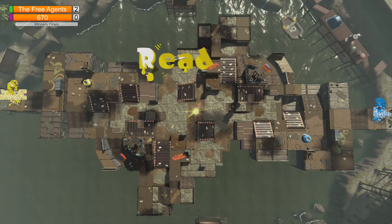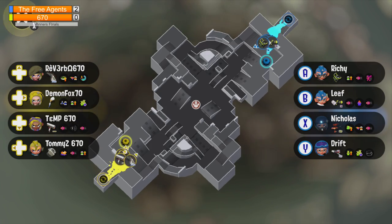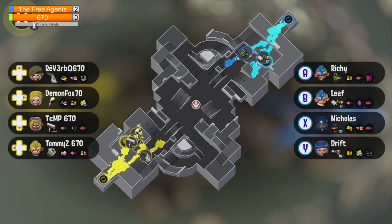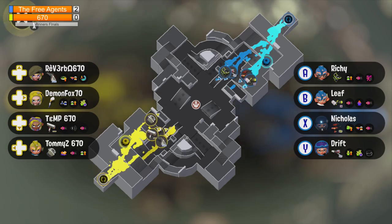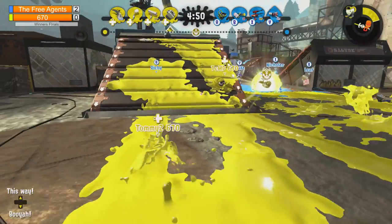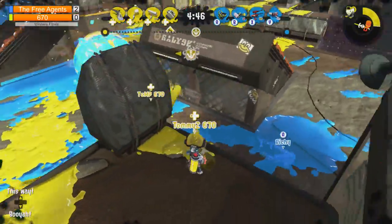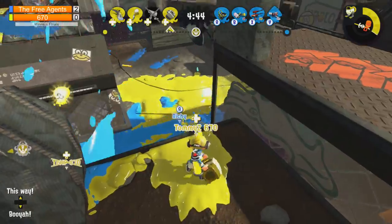The team comps for the free agents: we have a Sloshing Machine, a Slosher, a Heavy, Dualies Squelchers, and a Custom Blaster. On the other team we have a Tenta Umbrella, Ink Rush, Carbon Deco, and a Sloshing Machine. Once again we can see that 670 is going with another short range, while the free agents are still opting for their great range advantage.